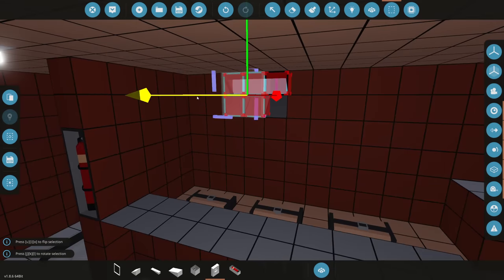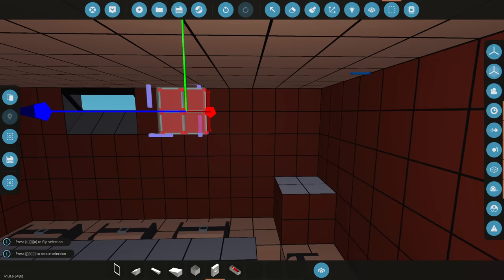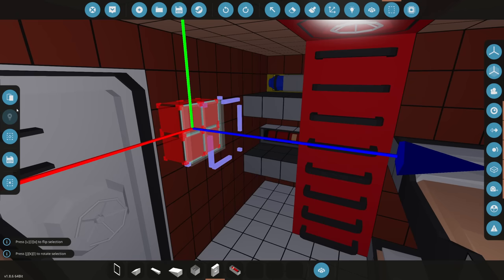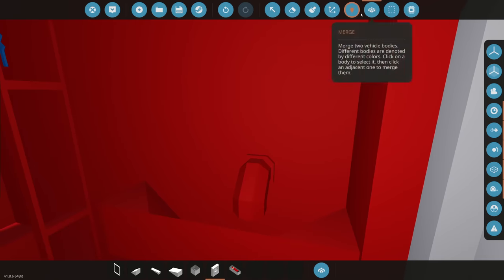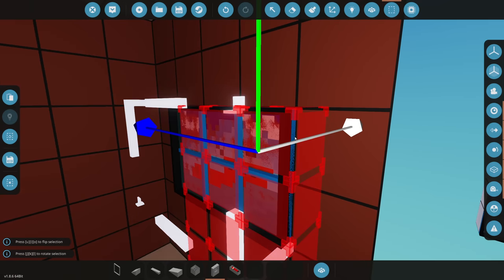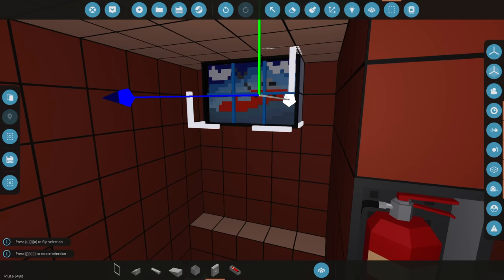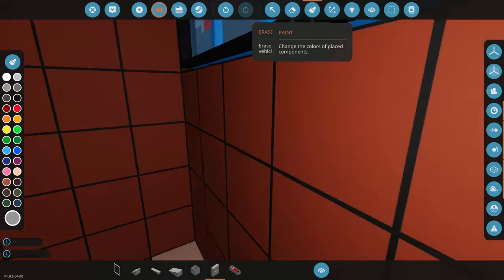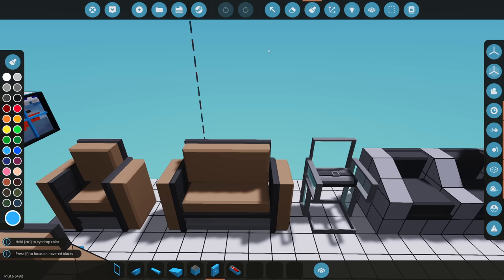We can barely hang stuff on the walls on the lower part because of those curved wedges that are part of the hull. We'll put cabinets on the higher part — place one right there, color it our granite color. We'll put a little painting in here of our ship, up on the top shelf. Merge it in so it doesn't fall out when we spawn it, and color the outside — now we've got paintings in here.